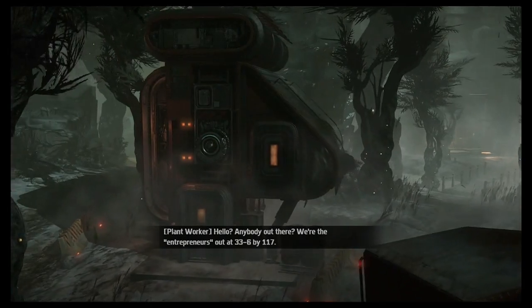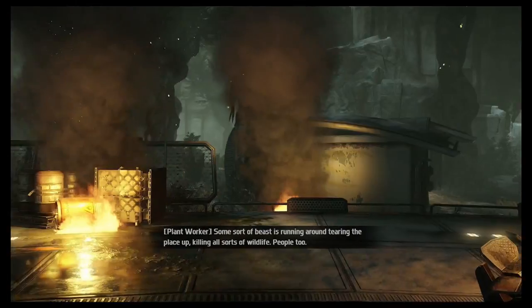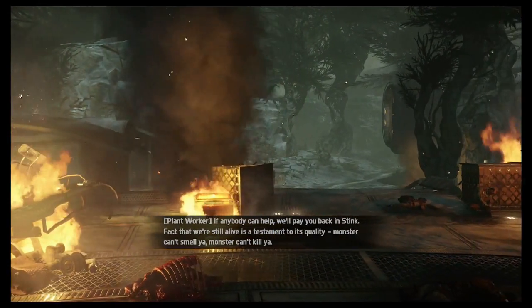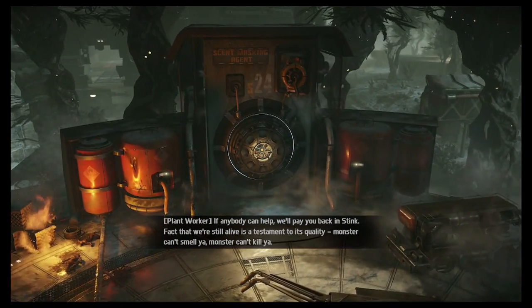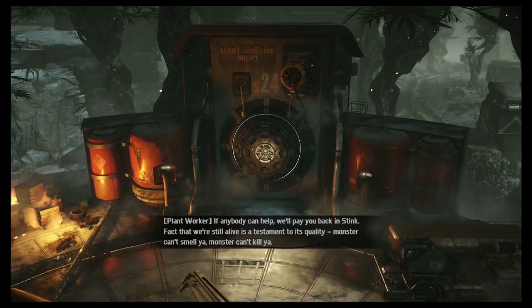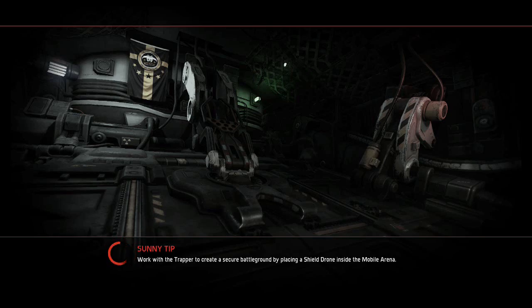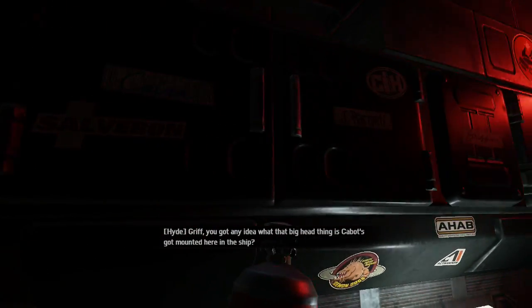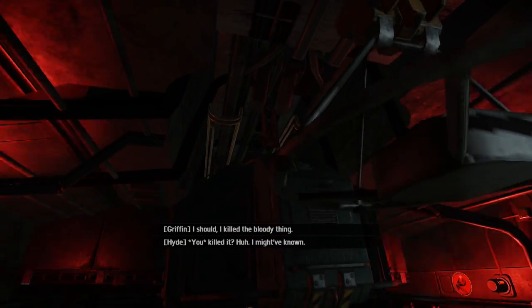Hello, anybody out there? We're entrepreneurs out at 33-6 by 117. Some sort of beast is running around tearing the place up, killing wildlife and people too. If anybody can help, we'll pay you back. I don't think I've ever played this map. Grim, you got any idea what that big head thing is that Cabot's got mounted here in the ship? I killed the bloody thing!